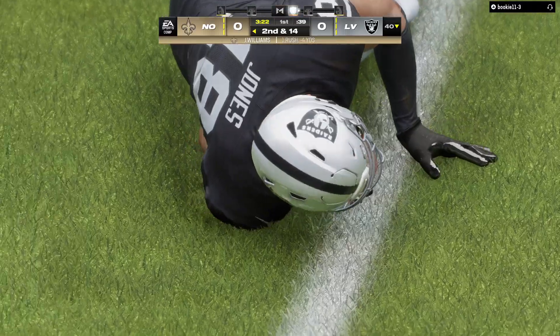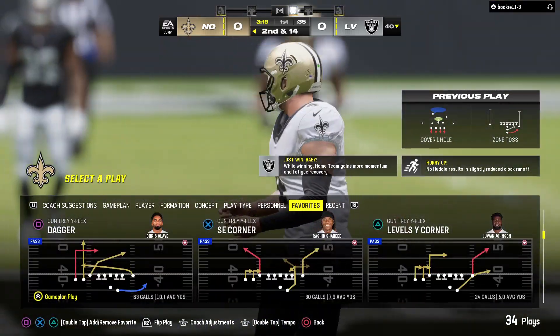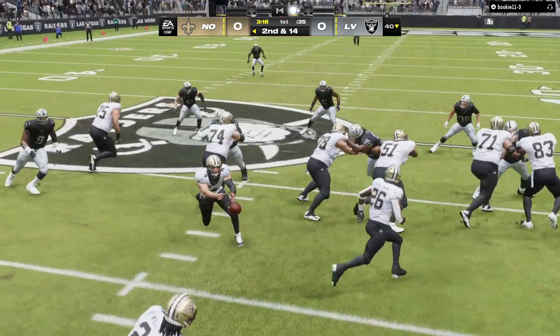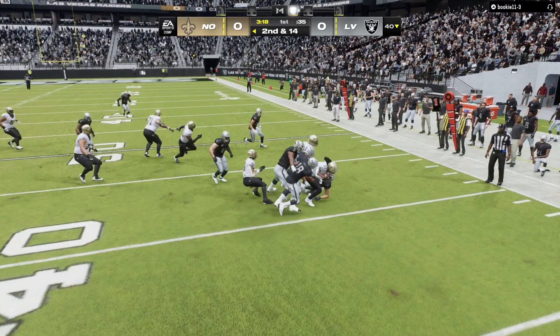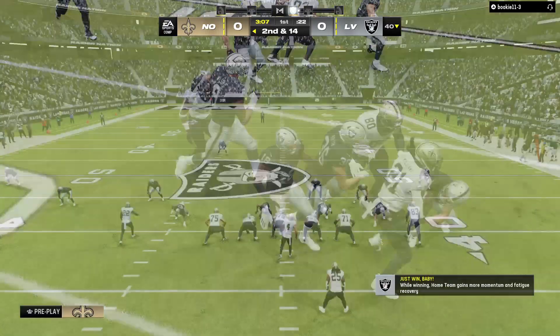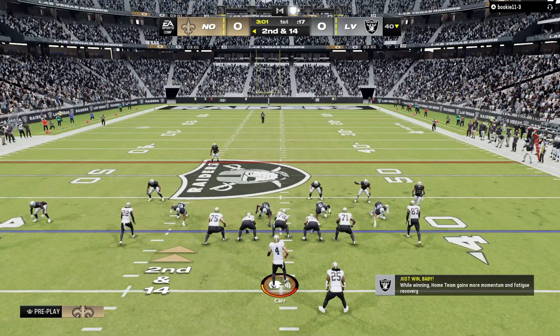Now a first down run — he's sniffed out from the start and dropped for a loss of four. Part of the thinking when you bring in extra tight ends is you're hoping each of your guys gets those one-on-one blocks and creates a crease for your runner. But the converse is you've got to win those one-on-one blocks, and when you don't, that's the result. They'll have to deal with a second and 14 now after the loss.